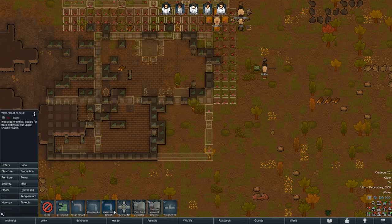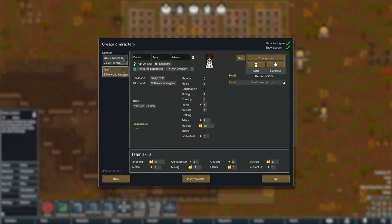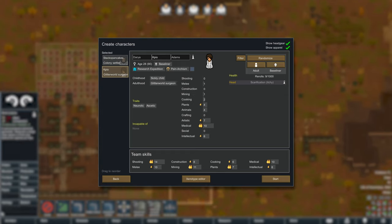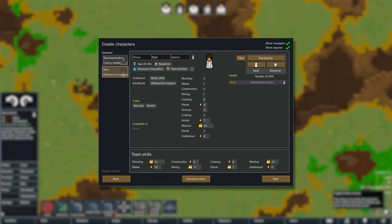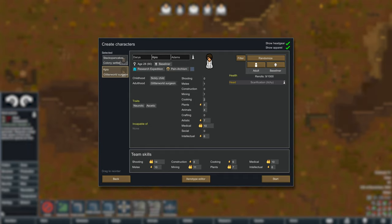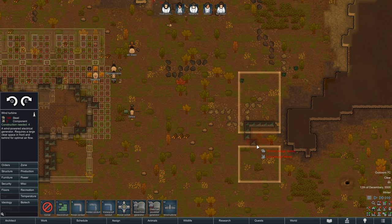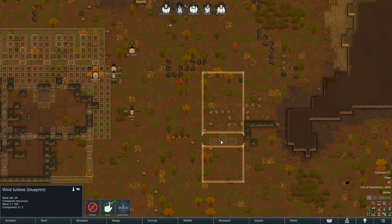You've got a really cool hairstyle — I love the hair-beard combo, pretty awesome, I'm totally jealous. Second is KPO: you cannot defend yourself. You are neurotic, which is kind of fun, and aesthetic. Really cool with art, medical, intellectual — you're the researcher slash doctor who can also put together art statues. Being neurotic increases global work speed by plus 20% at the risk of a little more mental break threshold, but aesthetic is a nice counterpart. Our ideology generally doesn't seem to care too much about luxuries, so I think it works out.